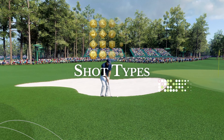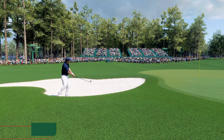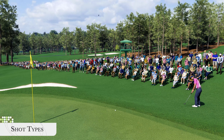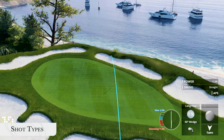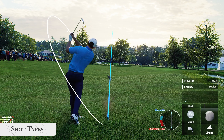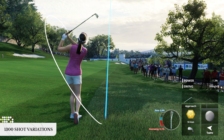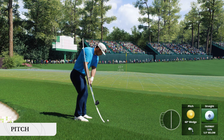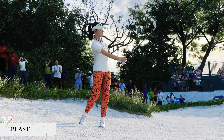There are 20 total shot types at your disposal in EA Sports PGA Tour. Each shot type produces different ball behaviour, each is used in different situations, and each utilises different club types. With plenty of ways to modify shot types there are over 1300 shot variations in the game. Some of the more basic shot types like punch, pitch, and blast you'll use frequently throughout your rounds.